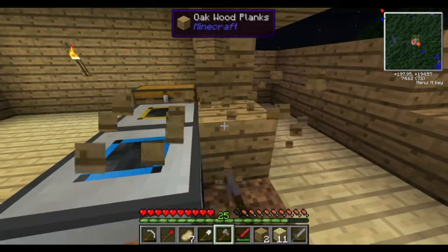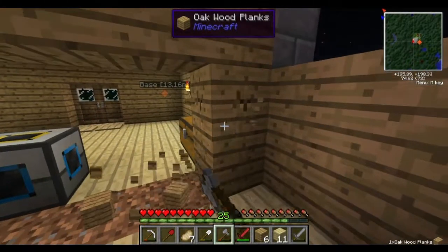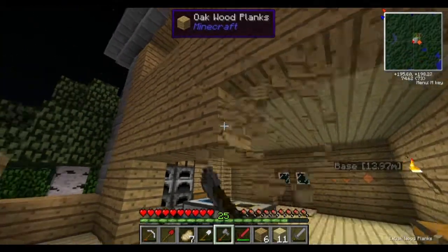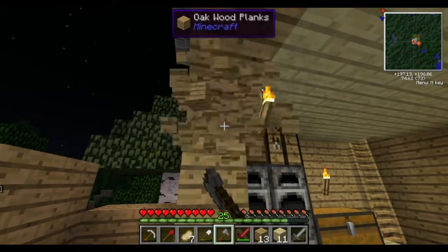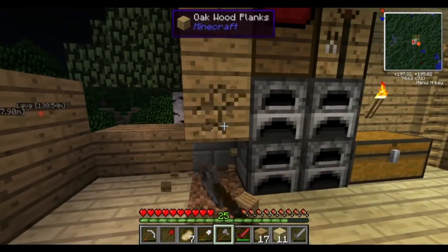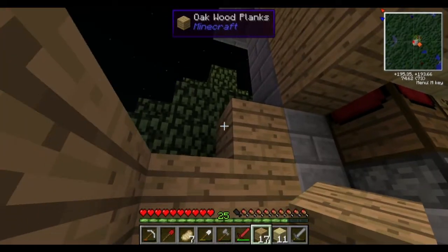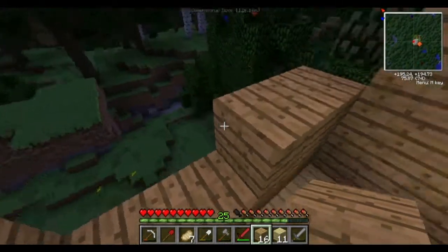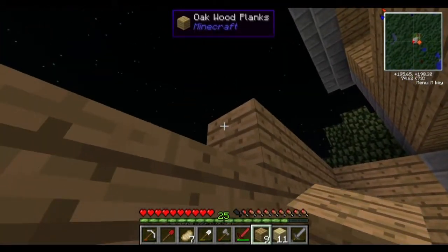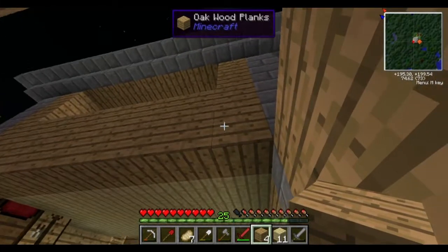Oh wait, I can just use this for what I'm digging up right now. My ruby axe would be a little bit faster, but I just don't really feel like wasting it, so I'll continue using this one. We'll eventually put windows in, so don't worry about that. Now that I have glass, I don't have much coal though - I don't want to waste it all on that.